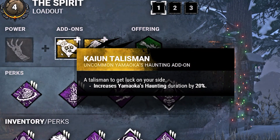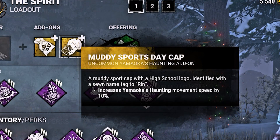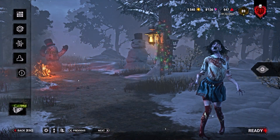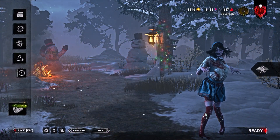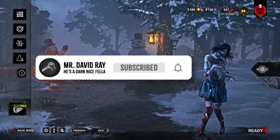For add-ons, we're going with the Kyune Talisman, which increases our haunting duration by 20%, and the Muddy Sports Day Cap, which increases our haunting movement speed by 10%. Let me know what you think of this build down in the comments below. And if you're new around here, don't forget to subscribe to our channel so you never miss new content like this.